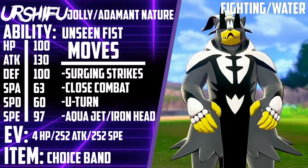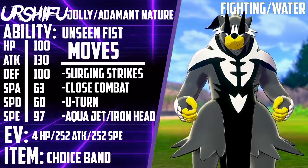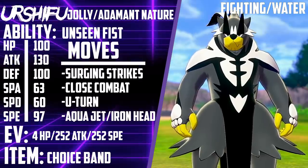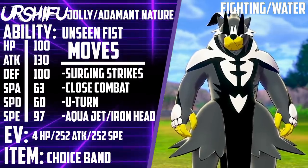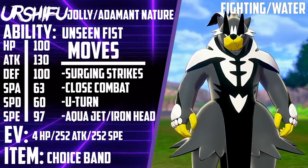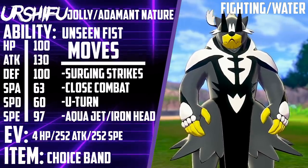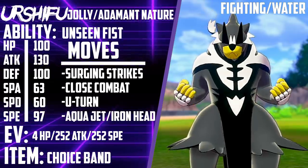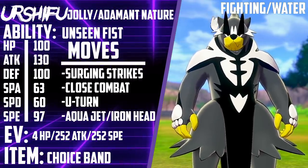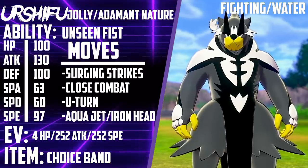The final move I'd recommend if you don't want Iron Head is Aqua Jet — 40 base power, you go first, not a bad deal. You can actually clean up some games with that. If there's a Charizard on the other side at around 30-50% health, with a Choice Band Adamant nature you're going to be knocking it out with Choice Band Aqua Jet.